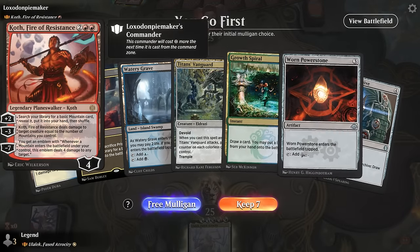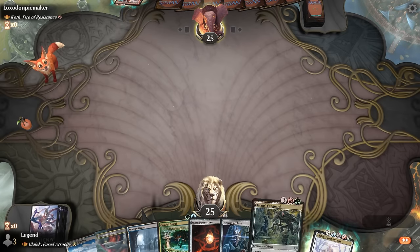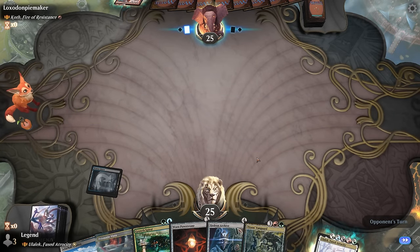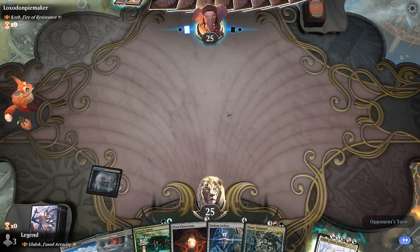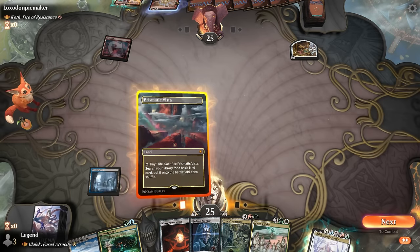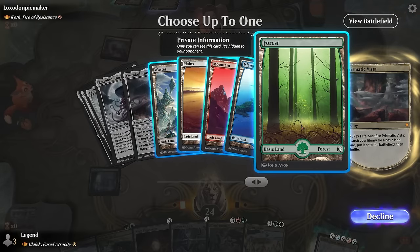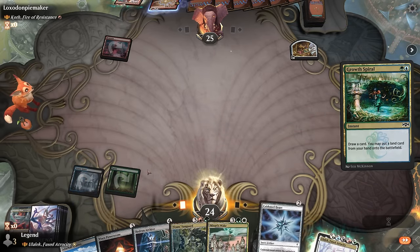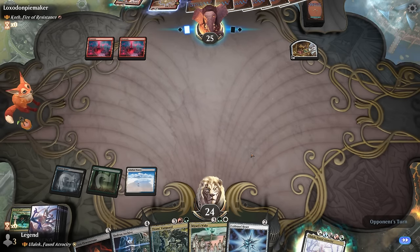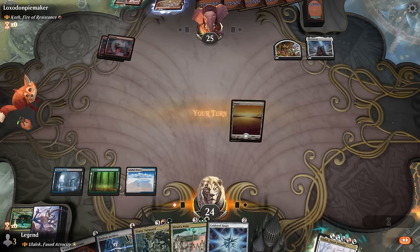Okay, we're on the play facing Koth red control. Got a decent hand for the matchup with some mana acceleration that's harder for the opponent to interact with. Hopefully we'll just ramp out some big Eldrazi that can survive their burn spells. Mirari's Wake is also excellent since while they may have answers to artifacts, they're not going to have answers to enchantments. Cold Steel Heart probably has to wait until we play Hedron Archive first. Ideally draw a land next turn so we can play both.